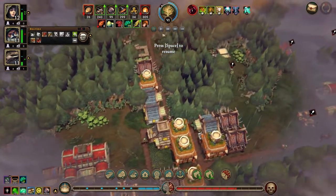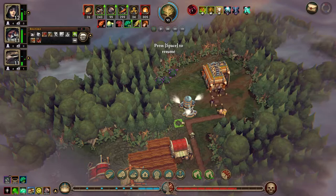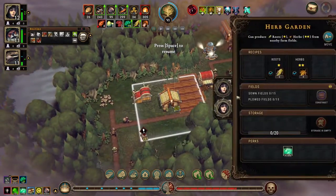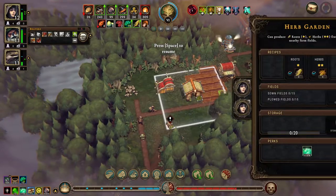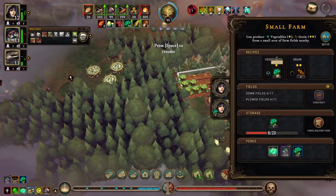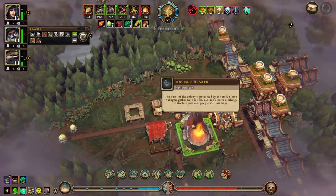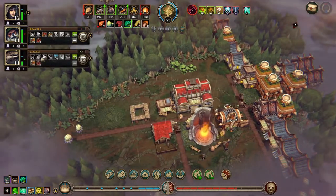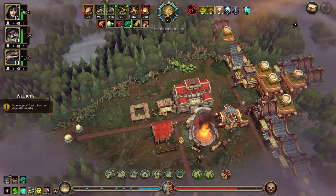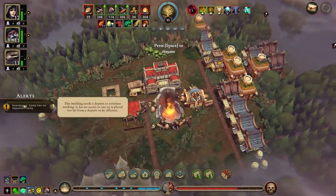We're going to tell them to not do anything here. We're going to tell them to do 30. You are doing both which is fine. You are going to switch to rain mainly. Both lizards and humans like the scavengers camp.